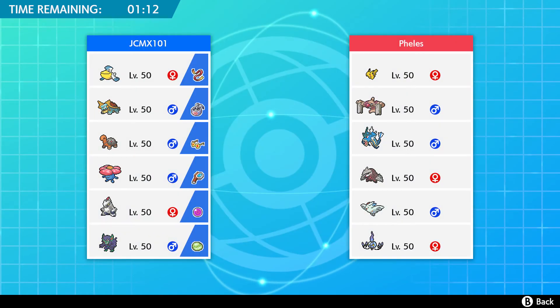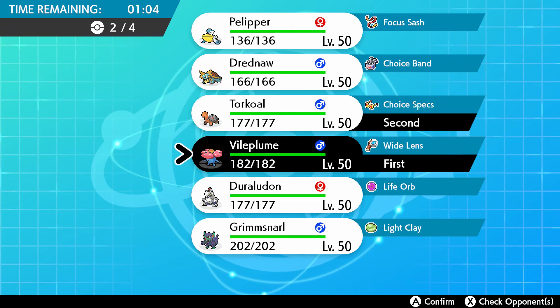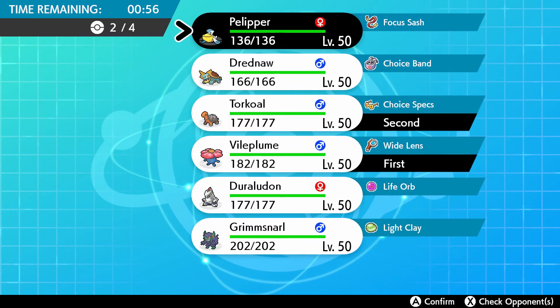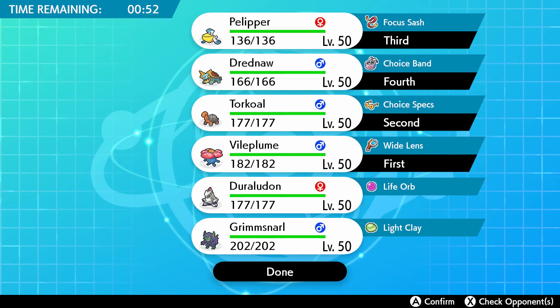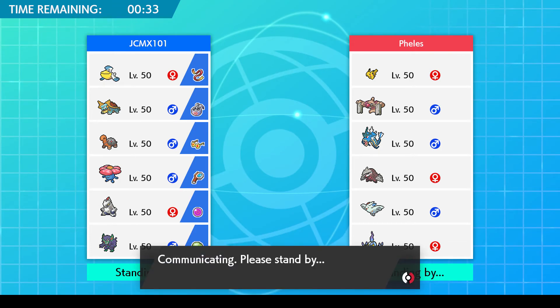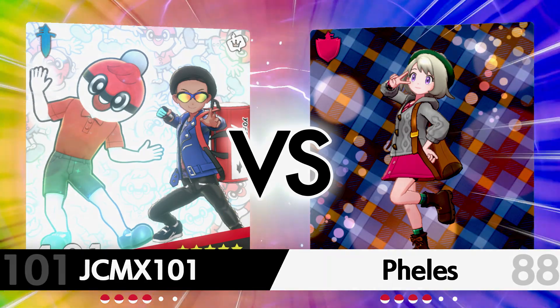Finally a team that doesn't have Whimsicott - but they do have Gyarados and other things. We're going to give it a try. I think Pelipper, Drednaw in the back - double weather. Let's do this. My opponent won't see it coming - he doesn't think a madman like myself would control two weathers at the same time, technically three because we can switch to sand with Drednaw. Once it's set, Drednaw is the fastest thing on the board.